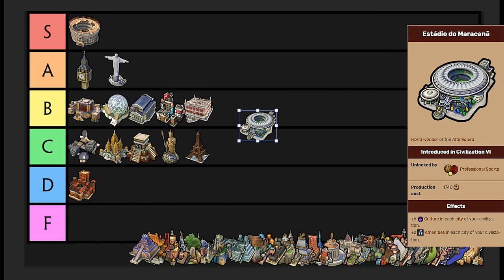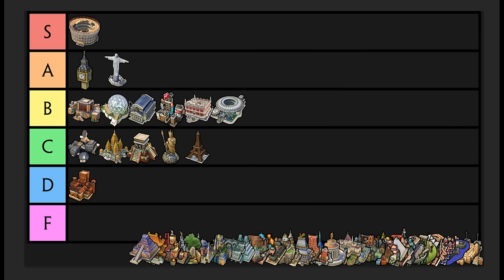Estadio do Maracanã needs to be built next to an entertainment complex, just like Colosseum, and it's basically an amplified version of it. It gives you plus six culture and then plus two amenities for every single city in your civilization. The only thing is this is in B tier — the only reason it's not higher is because of how late it comes. You don't get it until Professional Sports, which is one of the latest techs before the end game. Because you're more than likely already winning by that point, Estadio really isn't going to give you the necessary amenities that matter in the end game. Still a good wonder because of how strong amenities are, but it's nowhere close to Colosseum, which you can get within the first 30 turns. Estadio B tier.